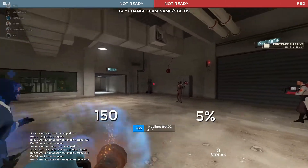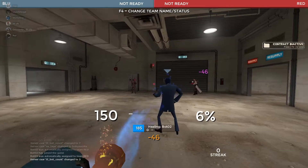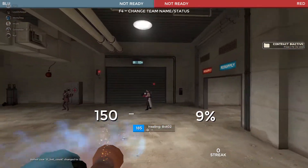Healing people looks really nice. The damage numbers are nicely centered on the screen and they appear right under where you're healing as a medic.